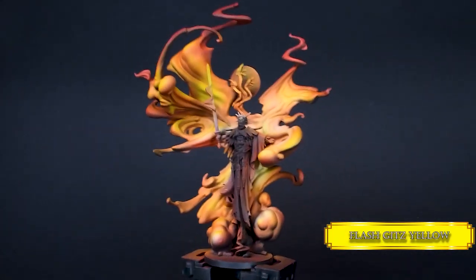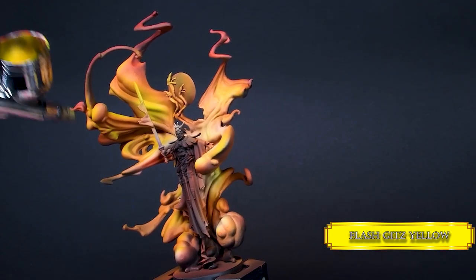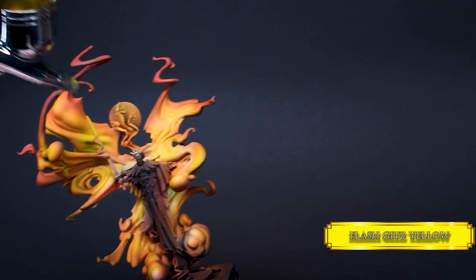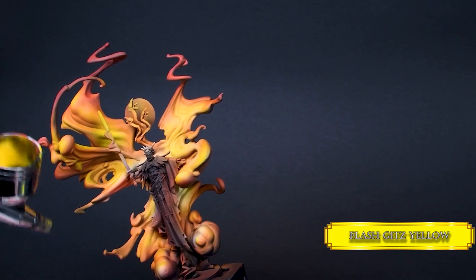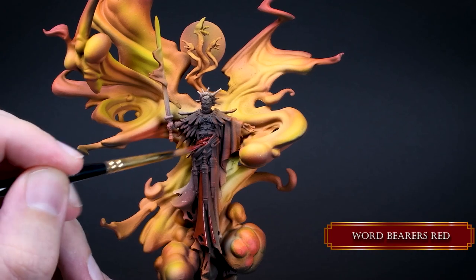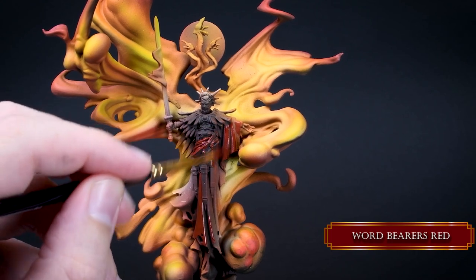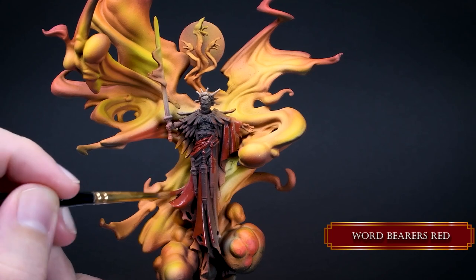I sprayed a bit too much ice yellow at the previous stage, so I muted it back with some Flash Gitz Yellow, so the flames are less saturated. If you prefer the previous stage, by all means skip this part like Granny skips her medicine intake. With the wings done, it's time to work on the robes. This is the stage where you should take a picture of the mini, because the airbrush overspray created a nice sketch for the OSL effect.